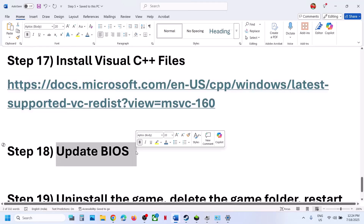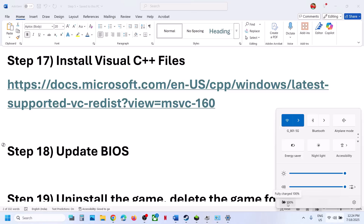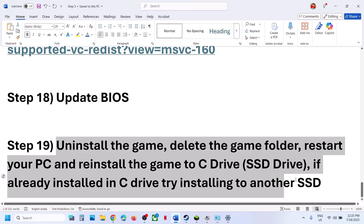The next step is to update the BIOS. Go to your system manufacturer's website, select your model number, and update the BIOS. For laptops, make sure the battery is more than 10% and the AC adapter (charger) is connected to the computer when updating the BIOS.